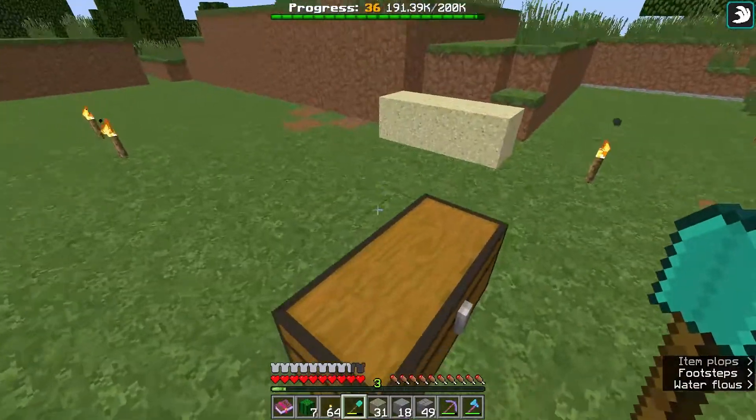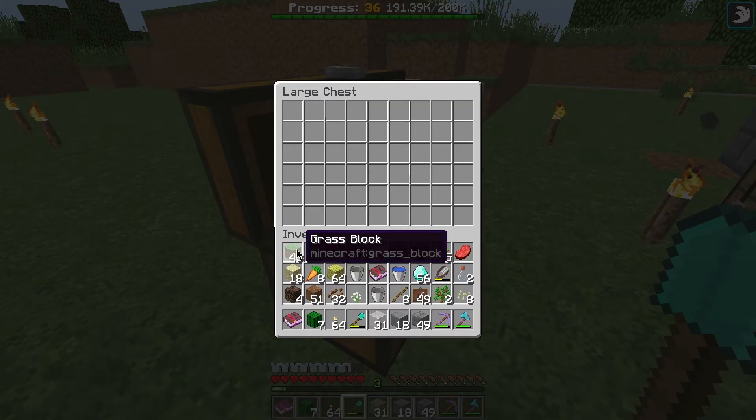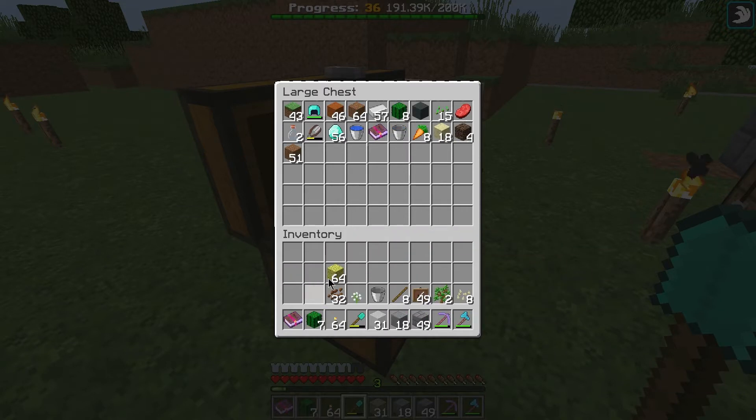Another option is to work with a chest. Press and hold the left Shift button, then press the left mouse button on items, and you drop the whole stack of items into the chest. It is an extremely useful option, as you can see.